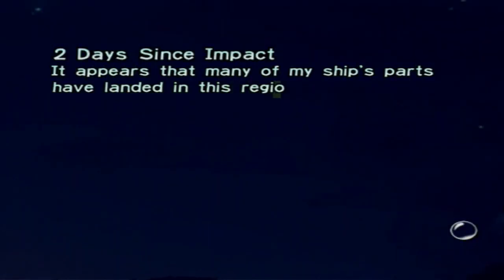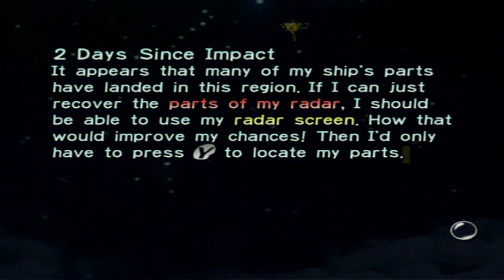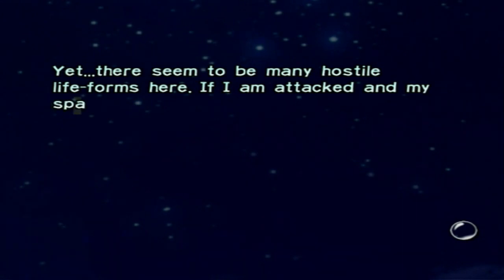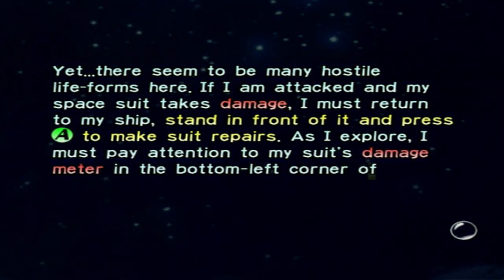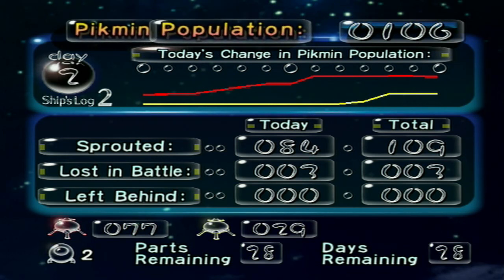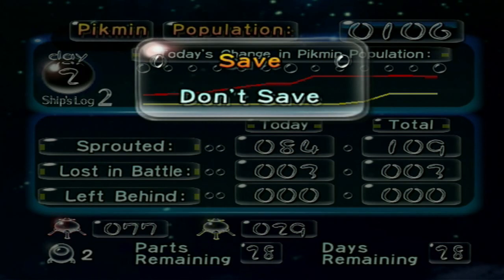Two days since impact. It appears that many of my ship's parts have landed in this region. If I can just recover the parts of my radar, I should be able to use my radar screen — that would improve my chances. There seem to be many hostile life forms here. If I'm attacked and my spacesuit takes damage, I must return to my ship and press A to make suit repairs, paying attention to my suit's damage meter in the bottom left corner. Three lost in battle today, but we made some pretty big numbers in our Pikmin sprouts. We got our yellows and a fair decent amount. We got two ship parts with 28 days left — I think we can make some decent progress.